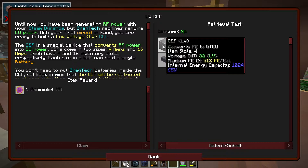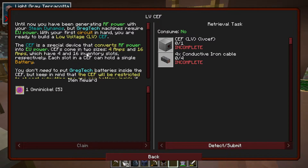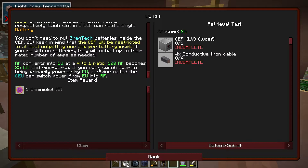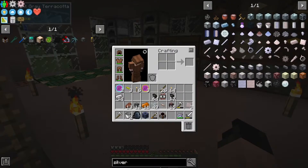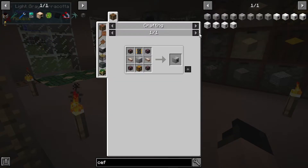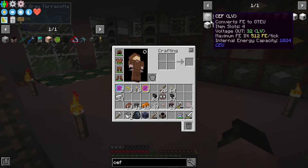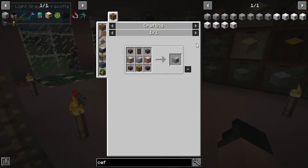That was a pain to craft - I cannot wait for auto crafting. Now for the CEF LV - the quest says: until now you've been generating RF power with your steam dynamos but Greg Tech machines require EU. With your first circuit in hand you're ready to build a low voltage LV CEF. The CEF converts RF power into EU power. CEFs come in four sizes: 4 and 16 amps with 4 and 16 inventory slots respectively. It's a four to one ratio.